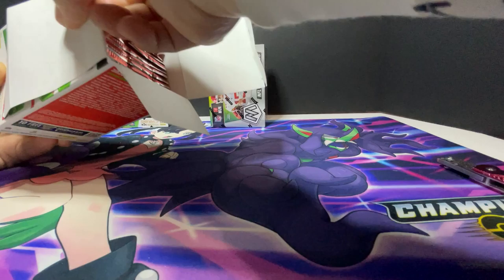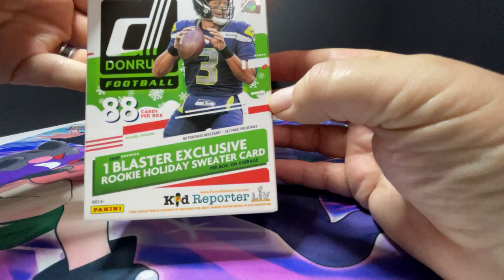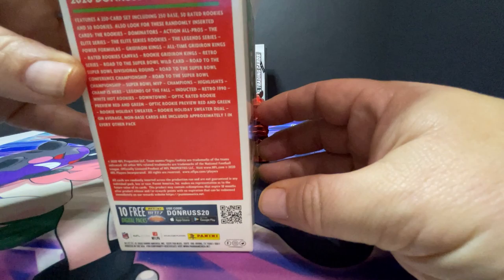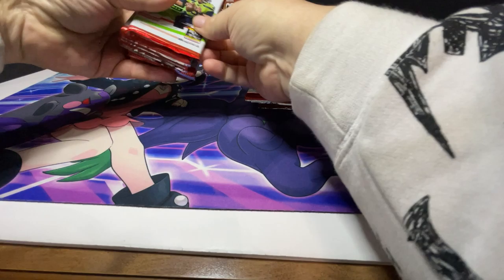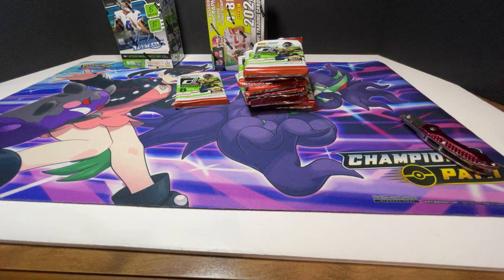Donrusses are kind of fun. They're kind of like the first cards of the year type thing — just kind of regular old base cards. Now the relics are kind of cool. They have the sweater relics in here. Looks like we've got eight packs plus one blaster exclusive rookie holiday sweater card. Let's get into this.